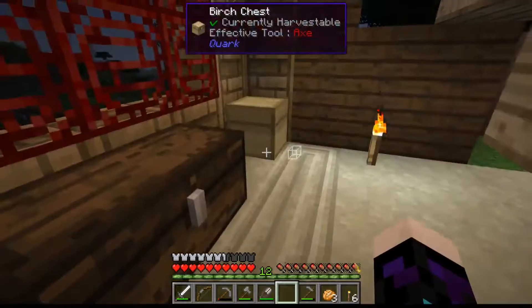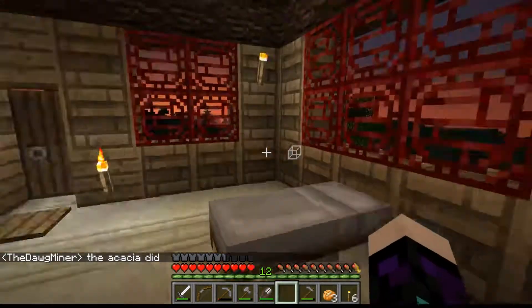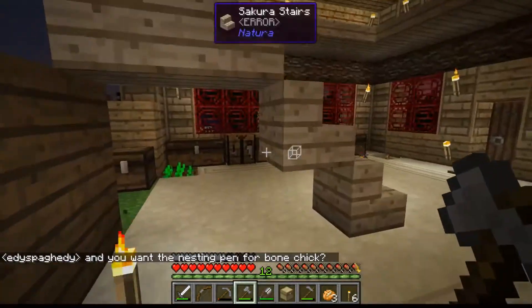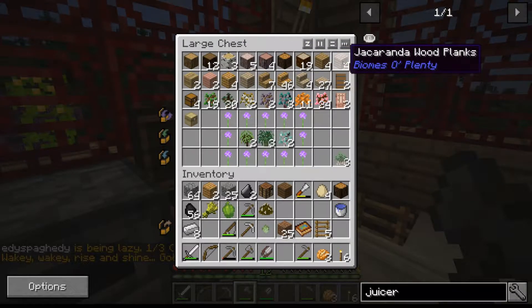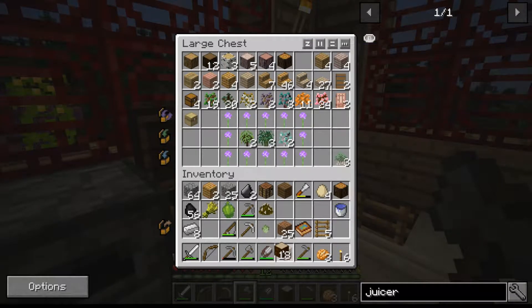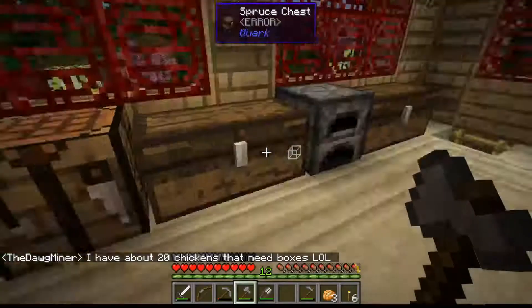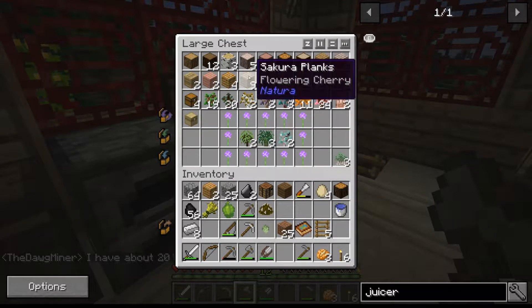Oh, what a color — why does it turn round? Why are you turning your back to me, chest? Frankly, I don't think that goes very well with my house. I can imagine that going in a sandstone area. The spruce ones are beyond gorgeous. I really doubt whether these birch chests will work — it looks to me like it's just the normal Minecraft chest. That does not work as a chest for my house.